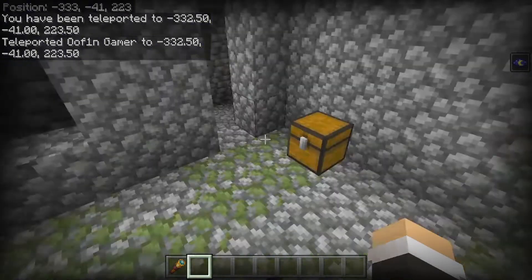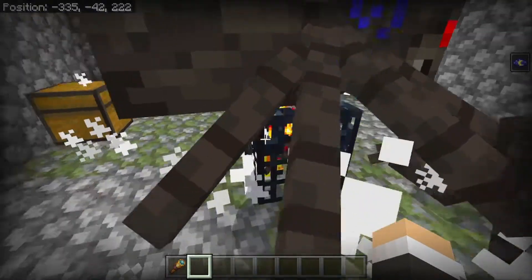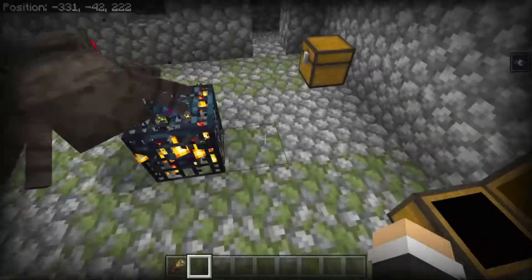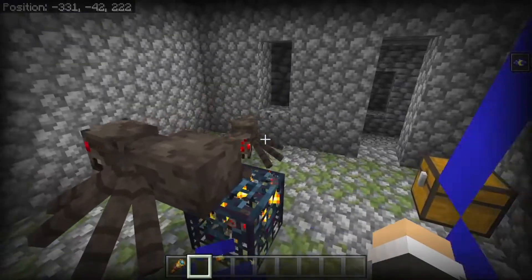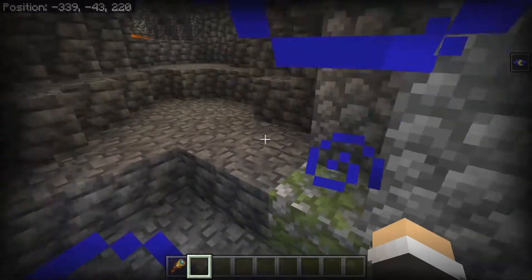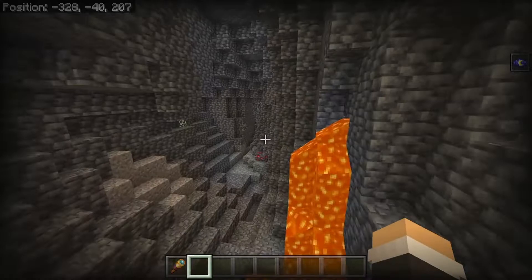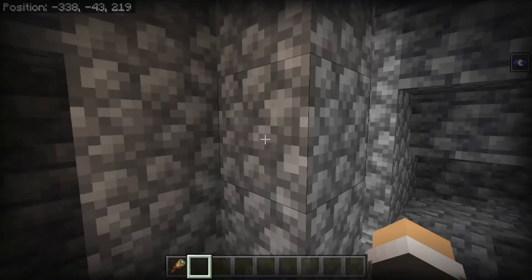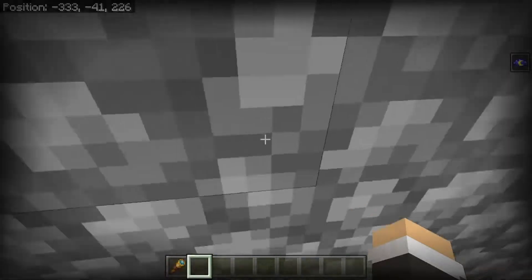The first spawner I'm going to show you is a spider spawner. So if you need string or spider eyes, as you can see it works just fine. You've got a couple of chests in here — nothing really special other than a golden apple and a name tag. It was enclosed and I had to break the wall open — I found it in a cave. The coordinates for this spider spawner are negative 333, negative 41, and 223.